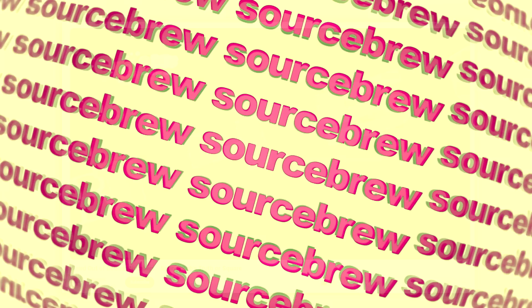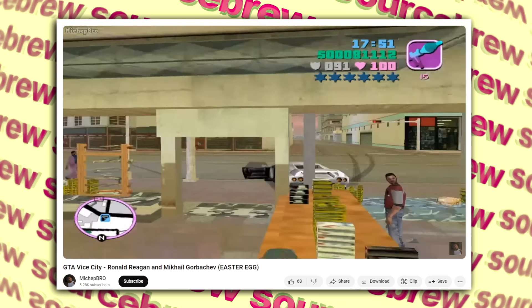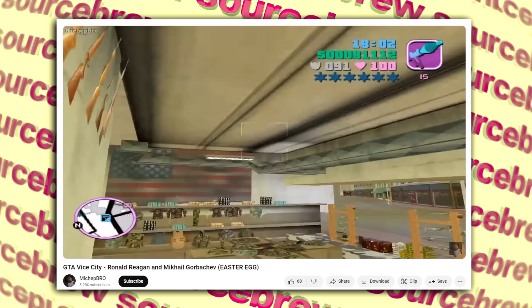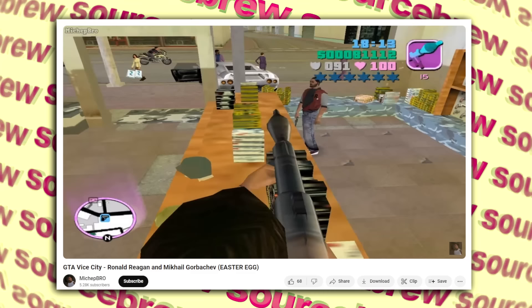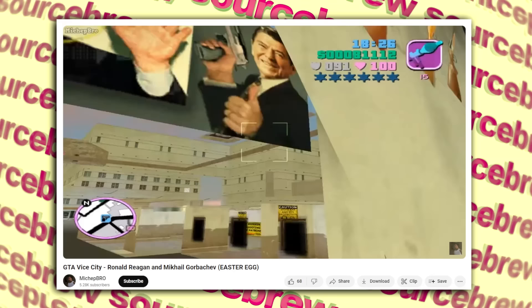Ronald Reagan and Gorbachev — GTA Vice City. Even as a big Vice City fan, the host had no idea about this easter egg hidden out of bounds in a seemingly random Ammu-Nation. Behind a wall only visible by standing on a counter in just the right spot and using the RPG to clip through, you can see an image of Ronald Reagan holding a gun, and Mikhail Gorbachev — leader of the Soviet Union in the 80s — with multiple bullet holes and a target over his head. Vice City does take place in 1986 during the end of the Cold War, but why it's hidden in this ammo shop is anyone's guess.